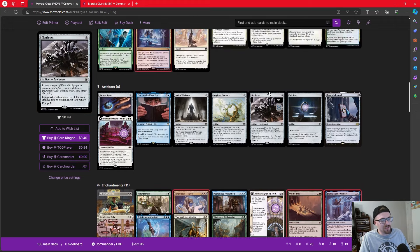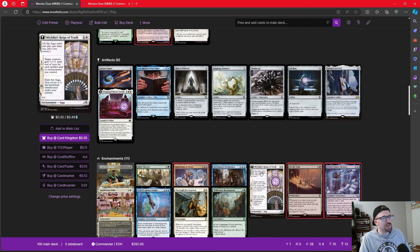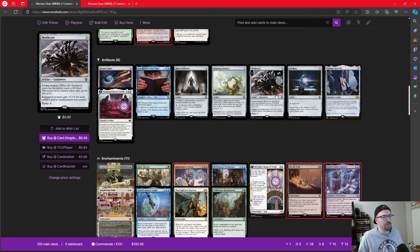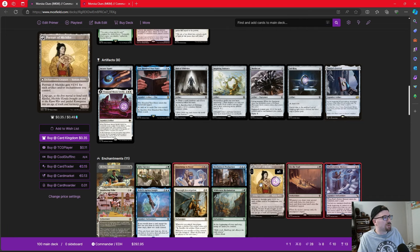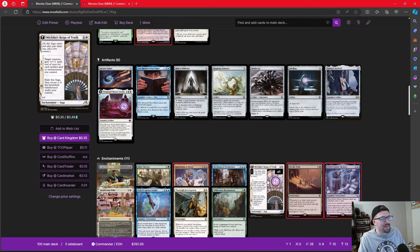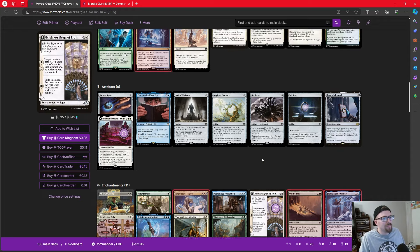We also have Nettlecyst, Michiko's Reign of Truth, and All That Glitters — all of which buff a creature by the number of artifacts or enchantments we control. We could put these on a flyer or our commander for a massive attack. Michiko's is a saga that buffs for the first two chapters, then becomes a creature that gets +1/+1 for each artifact we control. We also have Mechanized Production: attach it to a clue, copy it each upkeep, and if we have eight clues we win the game outright.